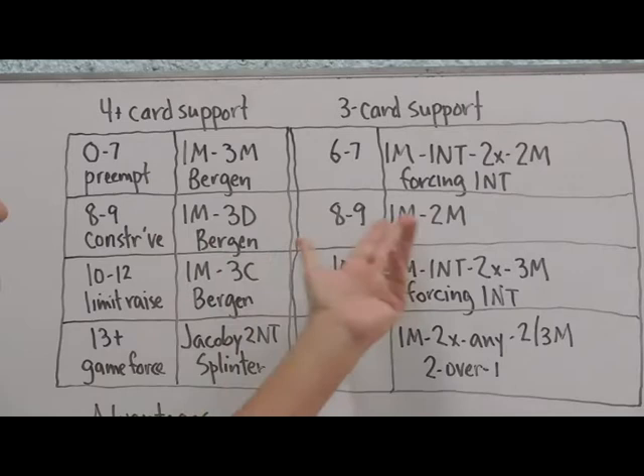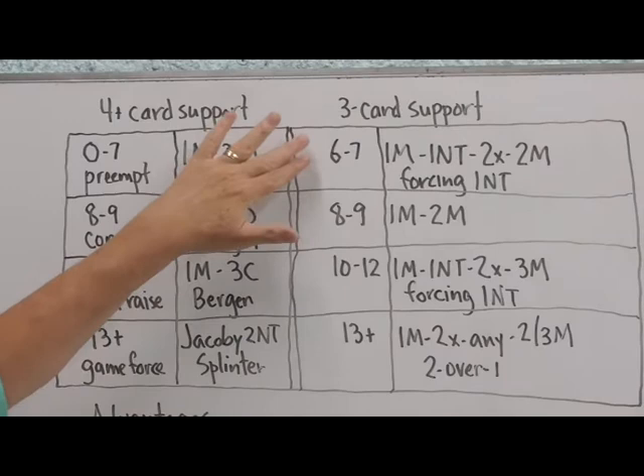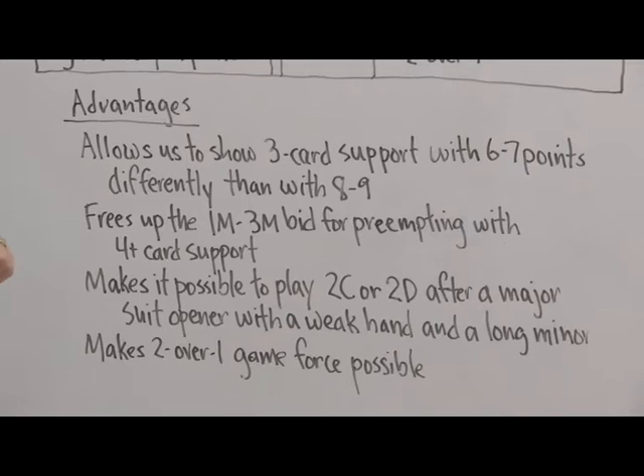On the other hand, when we have the constructive raise of eight to nine points, we raise the major directly: one heart, two hearts. So I can show you the difference between six to seven points and eight to nine points. That's the first advantage: the forcing no trump allows us to show three-card support with six to seven points differently than with eight to nine points.